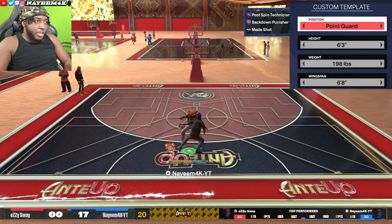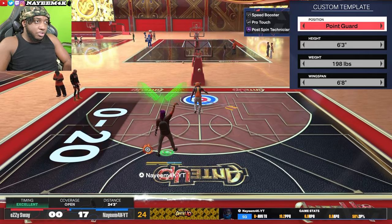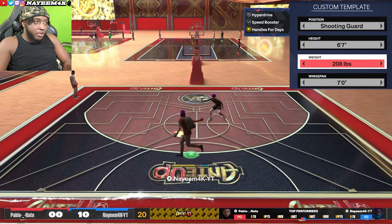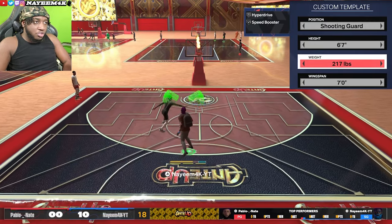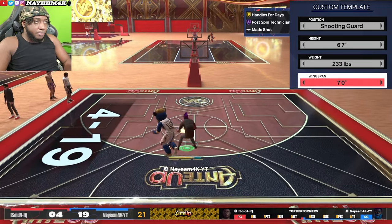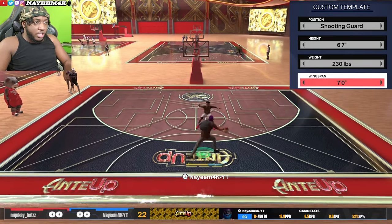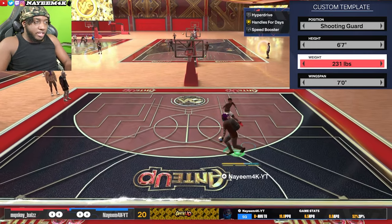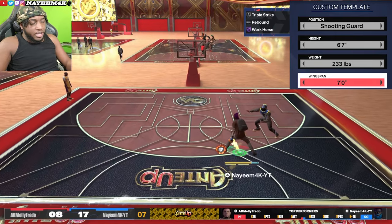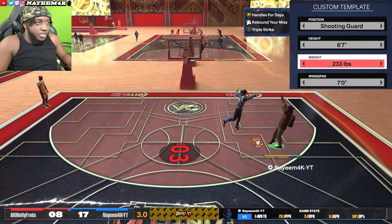Since the build we're making today is a 1v1 build, you want to put the position at shooting guard and make the height 6'7". For the weight, you want to go 233. The reason you go shooting guard is because at point guard you won't be able to get this weight — you'd have to go to 230 and put the wingspan down to like 6'10". So I went with 233 and I keep my wingspan at 7 foot. You could also go 234 for the weight but it won't make much of a difference.